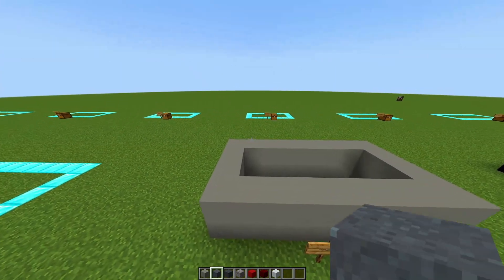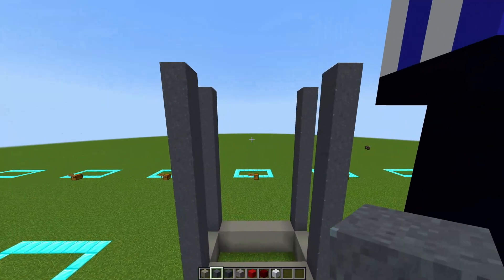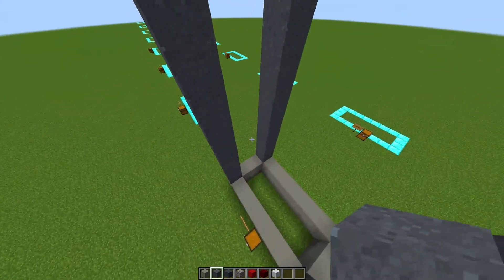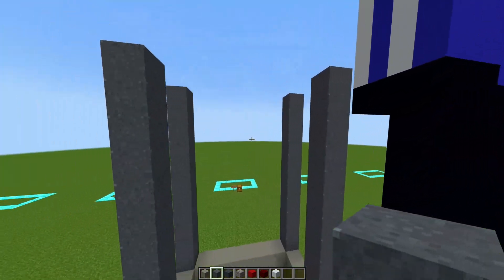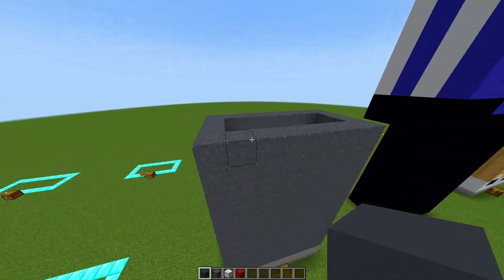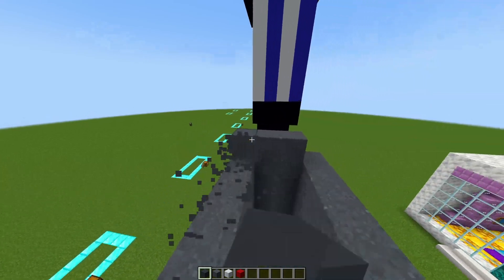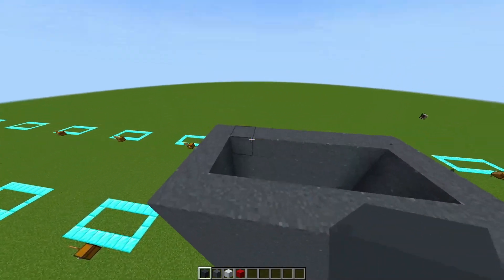Once you have done that, get your gray concrete powder and on each of the corners you are going to place 10 blocks high of your gray concrete powder — it should look like this. In the big rectangle gaps you are going to fill it in with your gray concrete powder. Then you are going to destroy this first layer of your gray concrete powder.